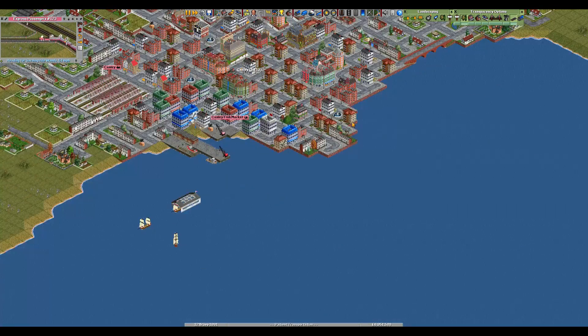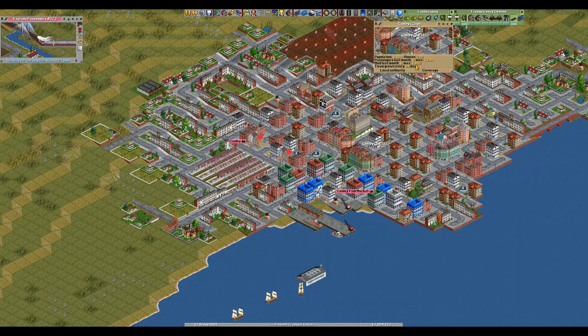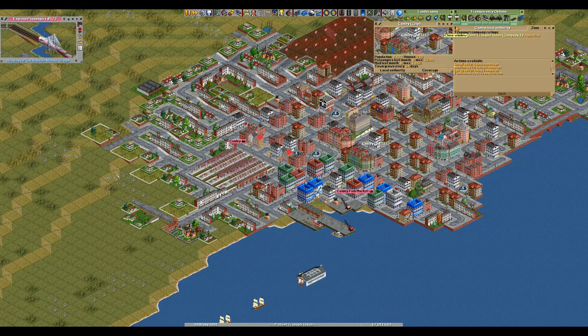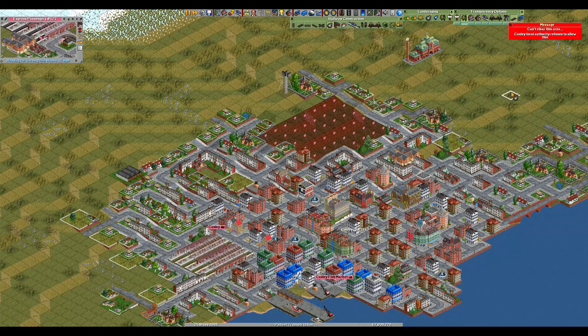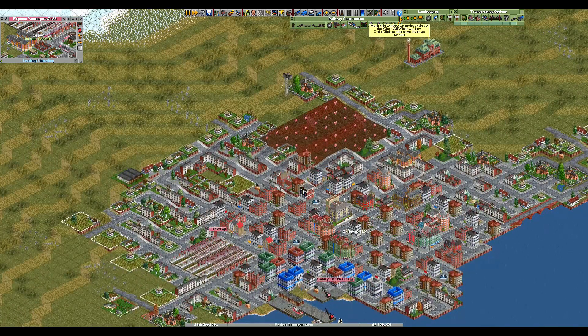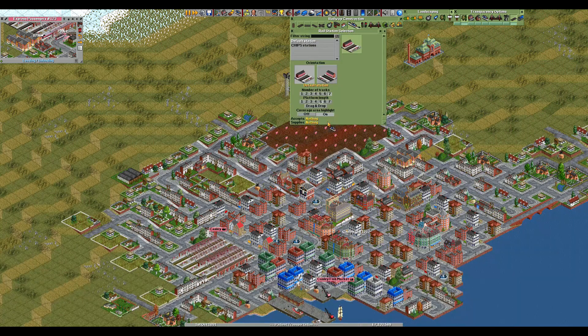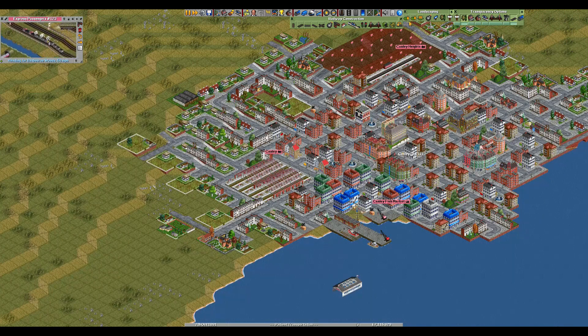If you recall the map, the megalopolis of Canly is up there. As you can see, I built a station way back and haven't even had a chance to use it yet. My ratings with Canly — oh god, they're appalling. Oh my gosh. I am going to struggle to even do anything here. They're not going to let me do anything. I thought my ratings were good with Canly due to, you know, the old fish market. But apparently not. They're not going to let me build a railway station.